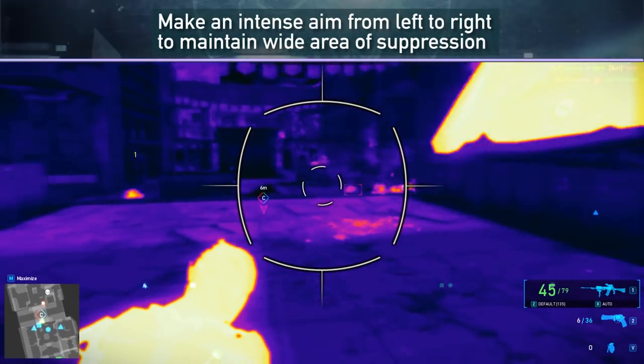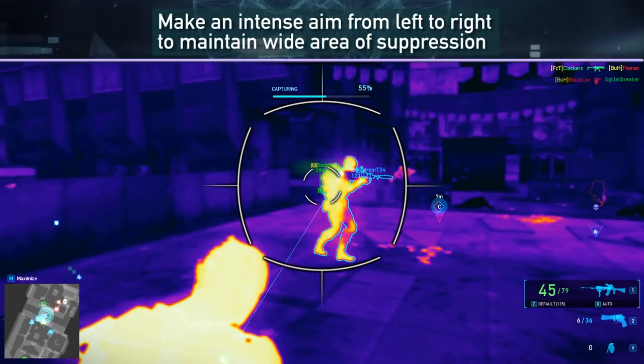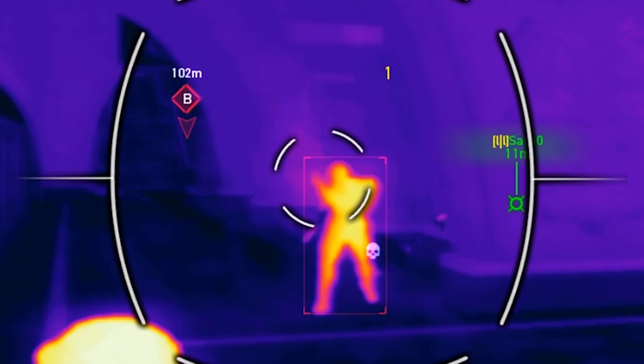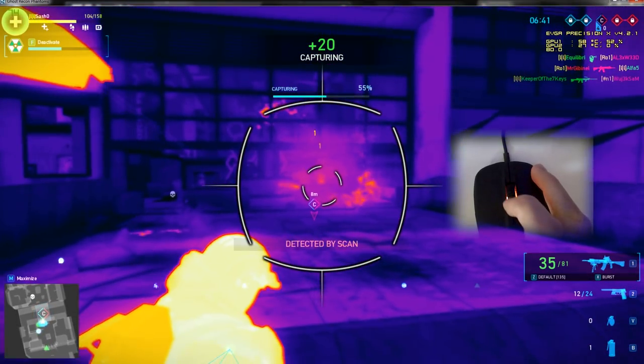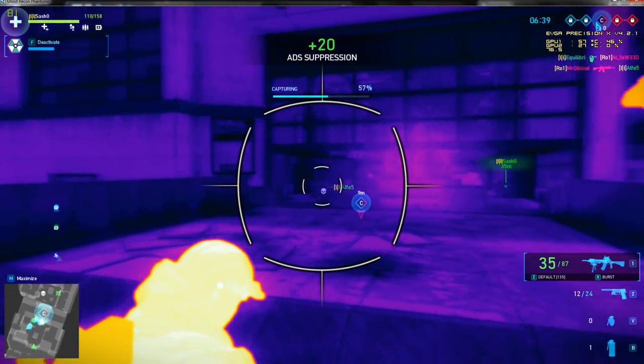A heat thermal view will appear once you deploy ADS, with a crosshair — aim with the small circle in the middle of your screen. Aim at the enemy's body or head. To suppress, you can zoom with your mouse scroll by default — roll or click to focus your aim in a smaller area, inflicting more damage on a single target.